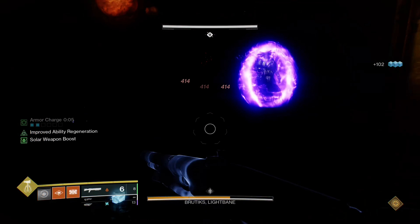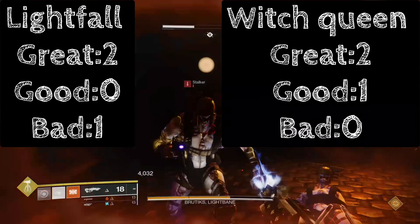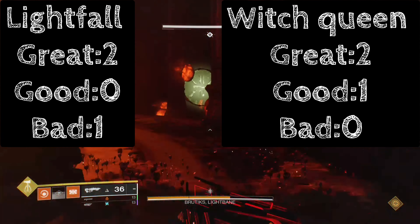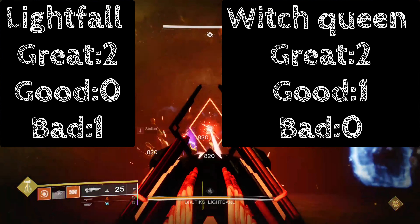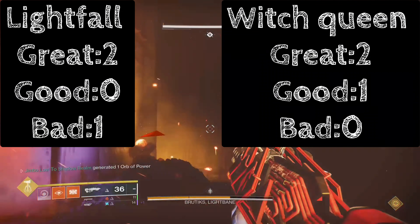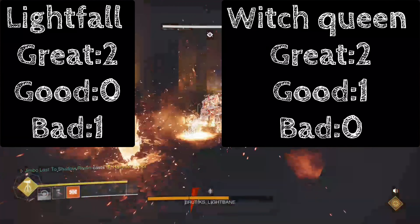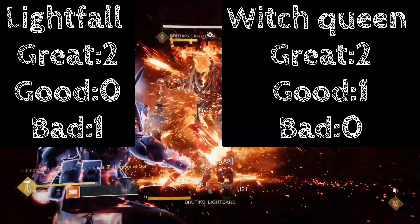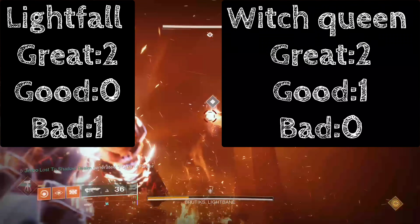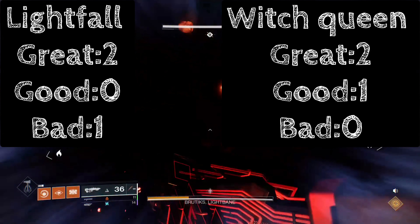This boss fight really saves this mission, honestly. On to the final verdicts: I think the Lightfall mission was actually in the great section — this one did way better than the previous two. This is probably maybe the best mission for Lightfall — it's between one and three. And then for Witch Queen, I think this is actually going to go down to good. I don't think it's terrible like mission two of Lightfall, but I don't think it's great either. The boss really carries this mission, and the one hunter section helps it a bit. So that solidifies it going into good instead of bad. I'll see you guys on mission four — catch you guys next time.